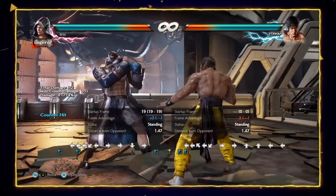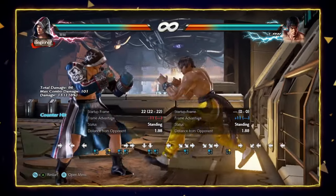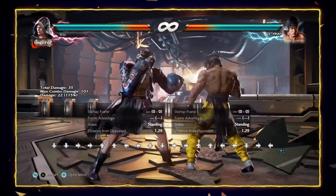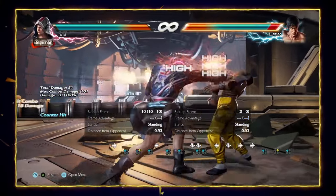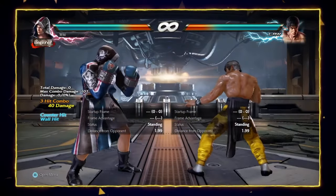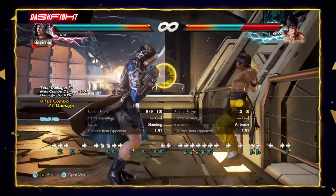Cancelling into flicker generally allows Steve to remain very safe both on block and on whiff. And if Steve chooses to cancel into peekaboo, he can keep the offense up by keeping the opponent guessing between highs, lows, and mids. This aspect of Steve — being able to cancel into his different evasive maneuvers from many of his strings — gives him an element of pressure quite different from most characters. Once you get used to it, it's really strong and easy to implement, and can frustrate the opponent. With Steve's amazing counter-hit toolkit, a frustrated opponent is liable to eat a powerful counter-hit, giving you a huge reward.